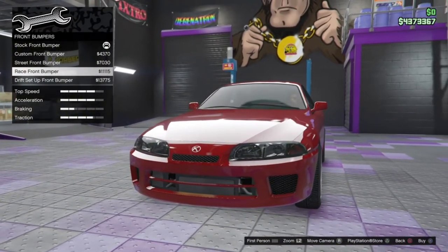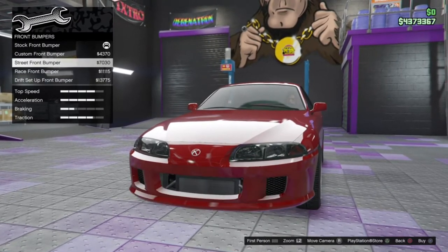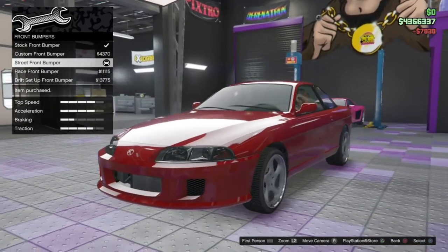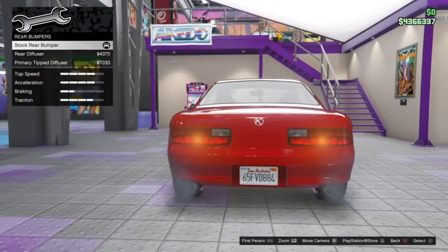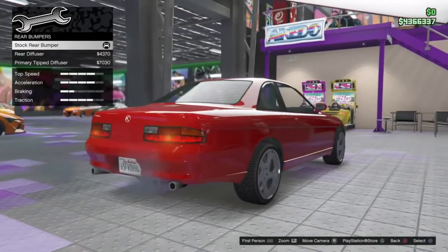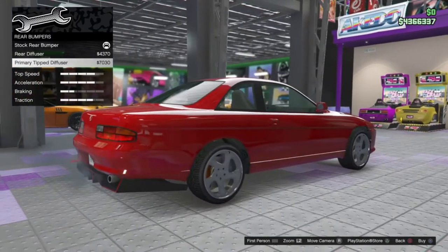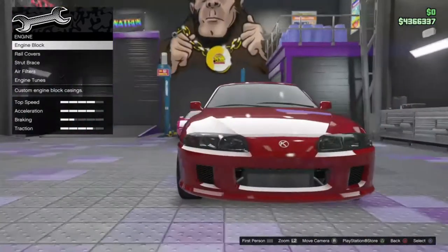We've got the race front bumper and the drift setup front bumper. I quite like the Supra-style one — the front of this does look a little bit like a Supra. I mean, it is supposed to be based on some kind of Toyota; I'm sure one of you will let me know in the comments what Toyota this is based off. I believe it's also based off a Honda Prelude. We've got the stock rear bumper, rear diffuser, and then the primary-tipped diffuser — not a fan of those, so I'm going to leave that stock.